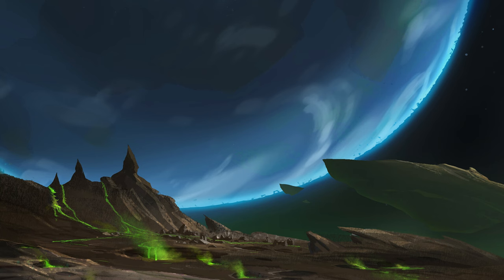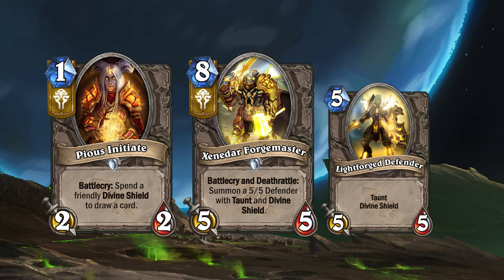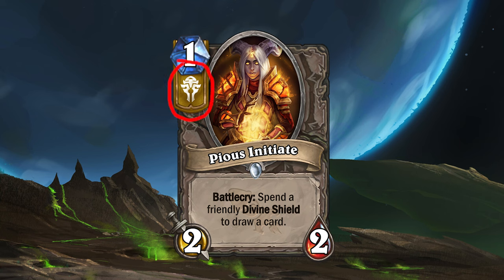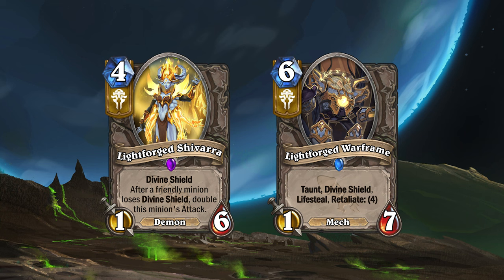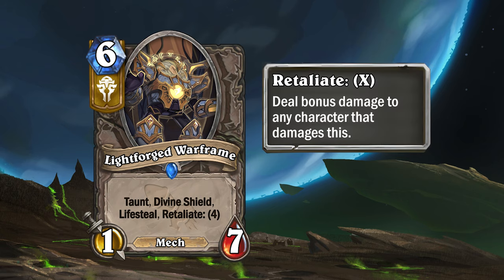If you choose to side with the Light, you gain access to new cards such as Pious Initiate and Senedar Forge Master. The Light cards all have a golden banner under their mana crystal, and all interact with Divine Shield in some way. Other Light cards include the Lightforge Shivara and Lightforge Warframe.